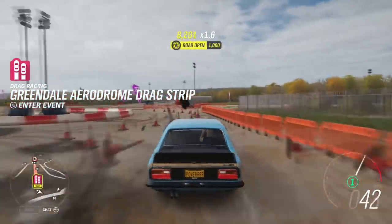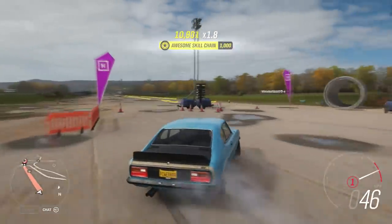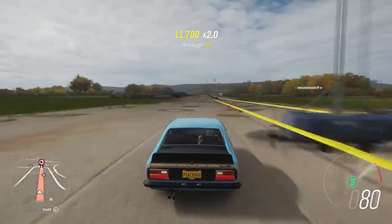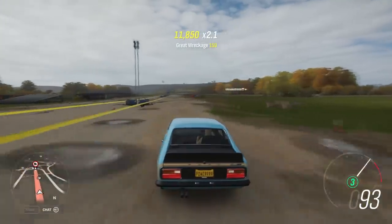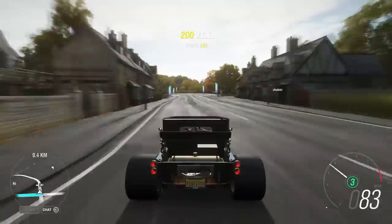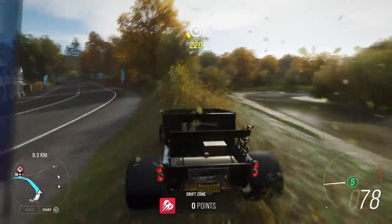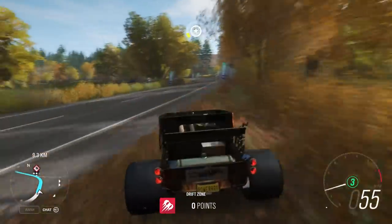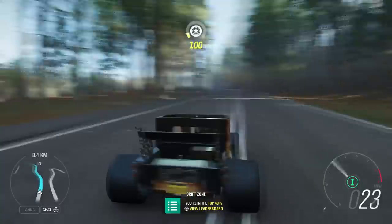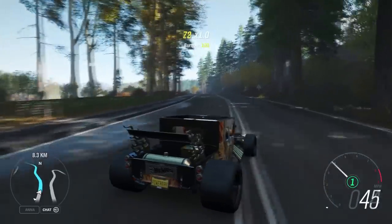The fourth challenge is just getting a load of skill chains — you need to get 6,000 skill chain points eight times, which is very easy. Go to the airport, smash a load of signs, get 6,000 points eight times and you'll unlock that as well. Then go ahead and buy the Bone Shaker. For some reason my VIP stopped working and I only got 100 Forza-thon points instead of 200, so I had to buy it off the auction house, but we're in the Bone Shaker now and that is how you get it.